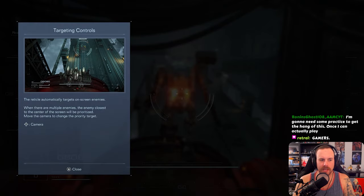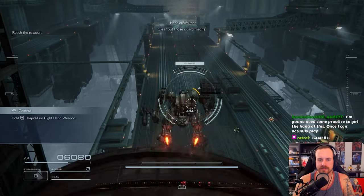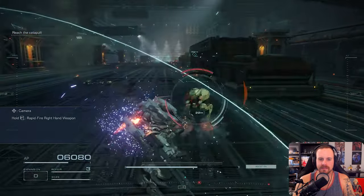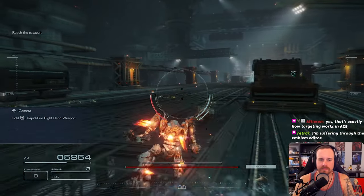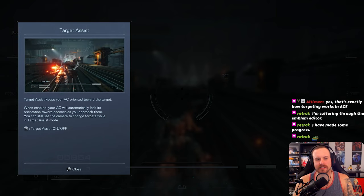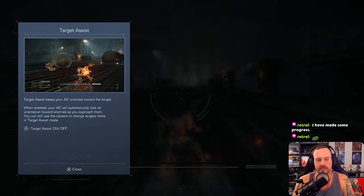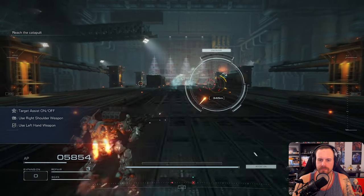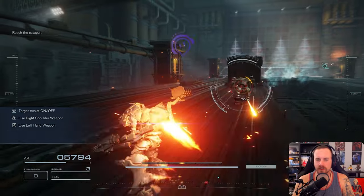Targeting controls the reticle — it automatically targets on-screen enemies. When there are multiple enemies, the enemy closest to the center of the screen will be prioritized. Move the camera to change the priority target. So it's similar to Armored Core 4 lock-on. Target assist keeps your AC oriented toward the target — this is your hard lock function. Click down the right analog, and when enabled your AC will automatically lock its orientation toward enemies as you approach. You can still use the camera to change targets while in target assist mode. It's a hard lock but not as hard as everybody makes it out.